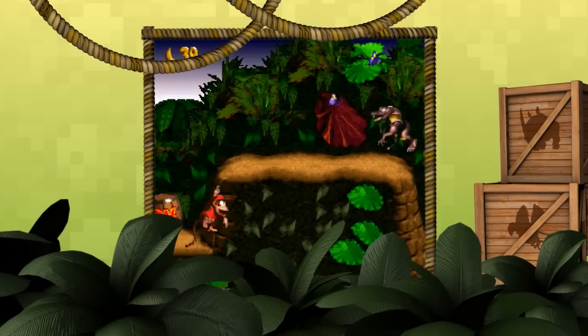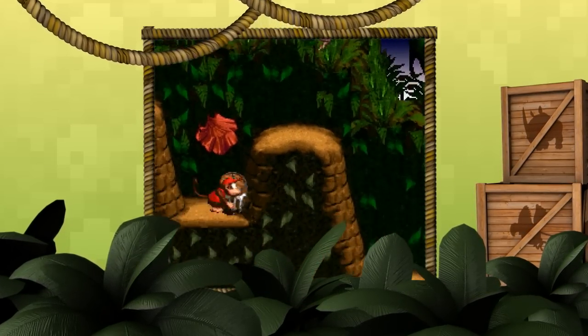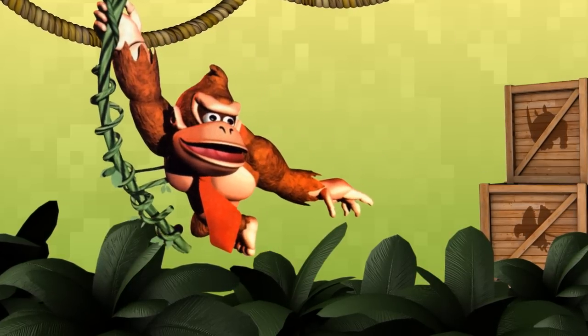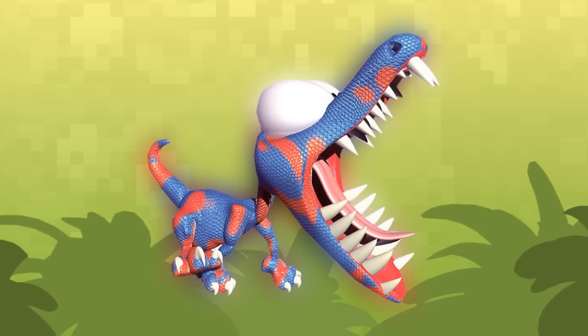Donkey Kong Country was among one of the first games to bring this graphical style to a console and quickly became one of the best-selling 16-bit titles on the market. On top of the introduction of his new sidekick Diddy Kong, the ape was reimagined to fit the new 3D style and his world was greatly expanded with new friends, villains, and locations while keeping some original design aesthetics.